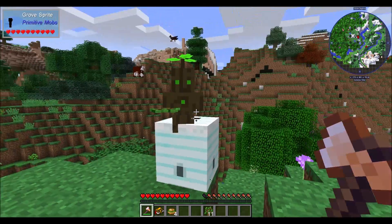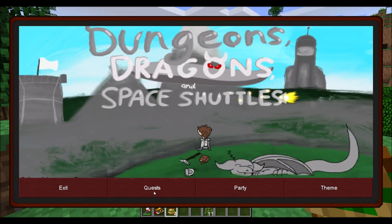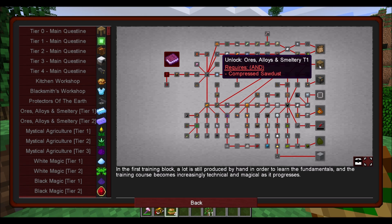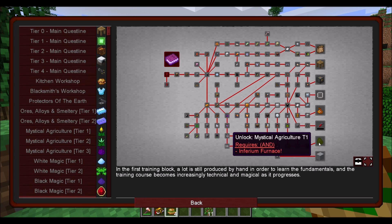Yeah dude, I know. So we go through some stuff — kitchen workshop, ores, alloys, and smelteries. That looks Actually Additions-ish. Basic plates, white magic, black magic, mystical agriculture is in here. It looks like there's a main quest line that eventually leads to some kind of rocket ships — that's cool. The word space shuttle is in the name of the mod pack, so we had to assume. That looks like the Galacticraft rocket ship, so we might be doing Galacticraft.